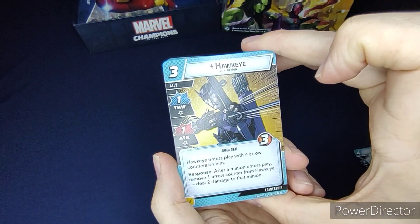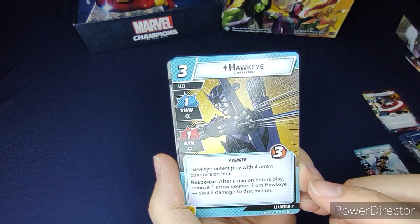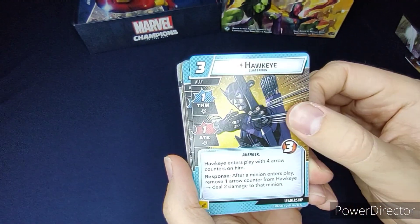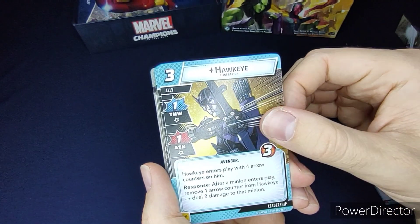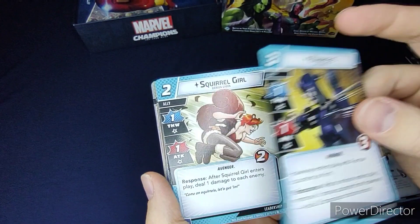Then Hawkeye — same as the one from the core set — cost three, thwart of one, attack of one, three health. Hawkeye enters play with four counters on him, and after a minion enters play, remove one arrow counter from Hawkeye and deal two damage to that minion.